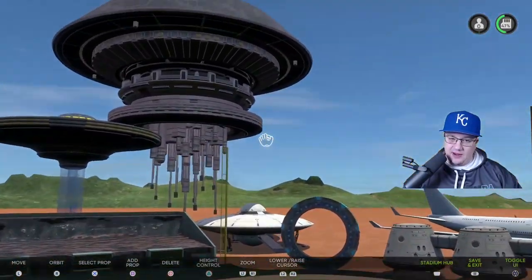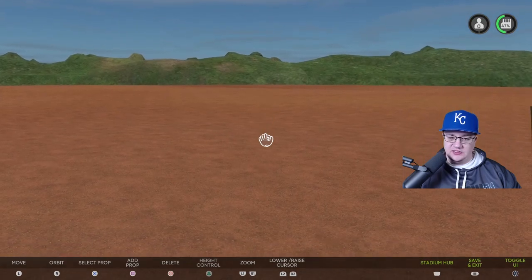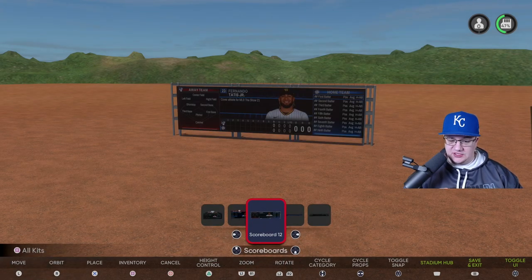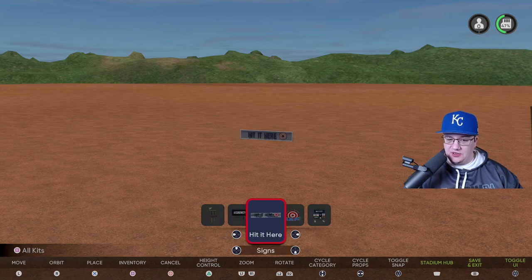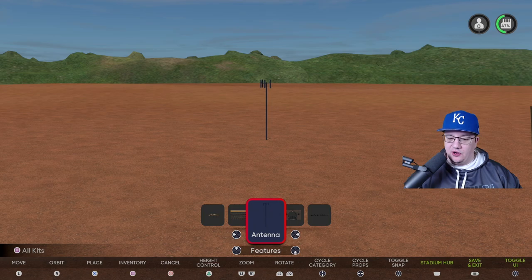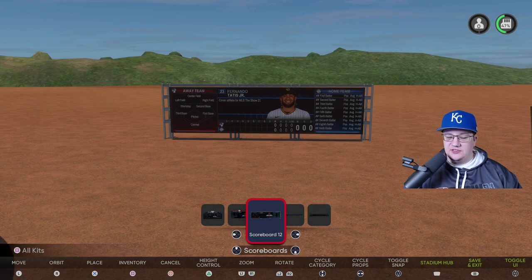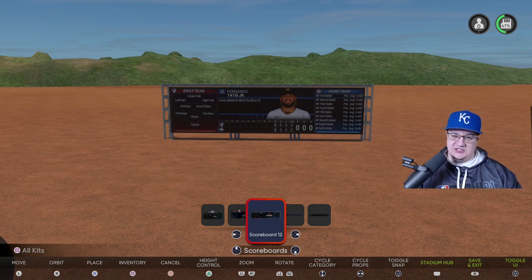To add a prop, hit square. There are a lot of different options — hit left and right to cycle through items, and up and down to cycle through categories. It starts out with scoreboards; there's a variety you can use. One tip: if you want something to sit on the ground, don't move it up in the air because it's difficult to get it back down — it can start going underground, which could cause your stadium to error out when playing online. So be conscious of that.